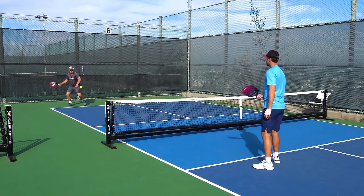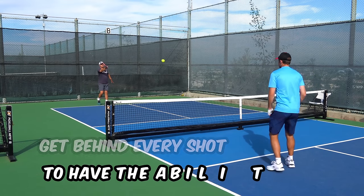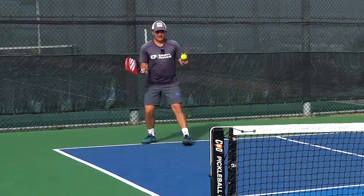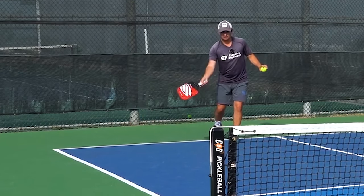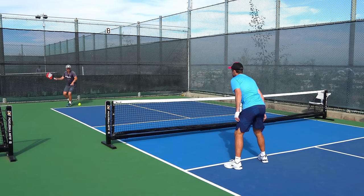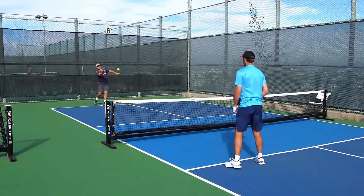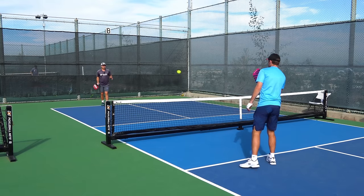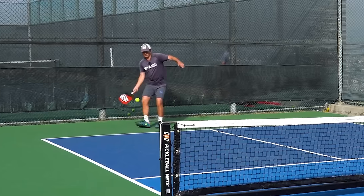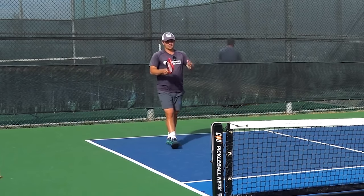Because of that, your footwork when doing drops is super important. You want to get behind every shot so you have the ability to move forward — you never want to be falling backwards or to the side when hitting your drop. Ideally, get into position early so you can make contact with the ball out in front and to the side, and rock forward through it. Wherever your partner puts you on the court, always try to be right behind the ball so you can move forward through it. A lot of 3.0 players react late and try to go for a drop while falling backwards or to the sides — in that case, it's going to be really challenging to be accurate and get the ball into the kitchen.